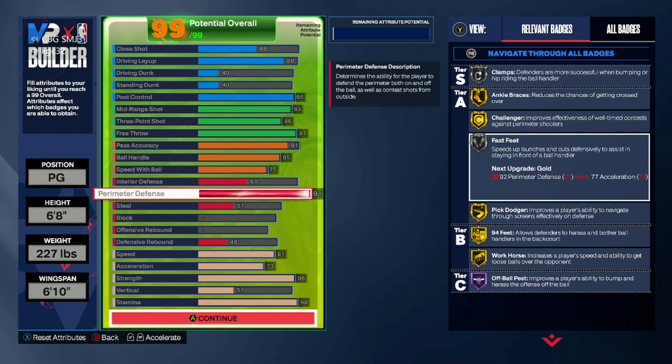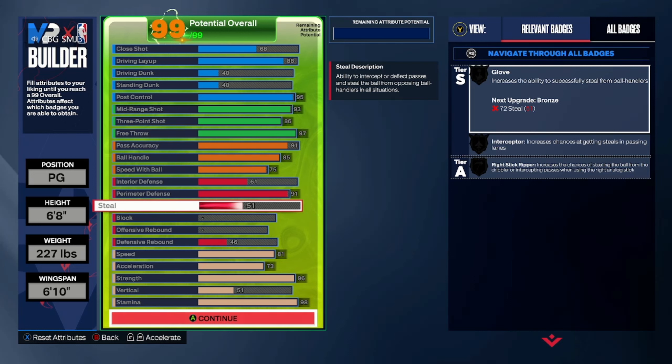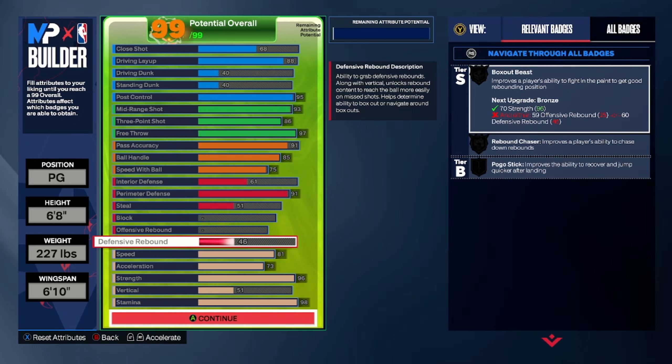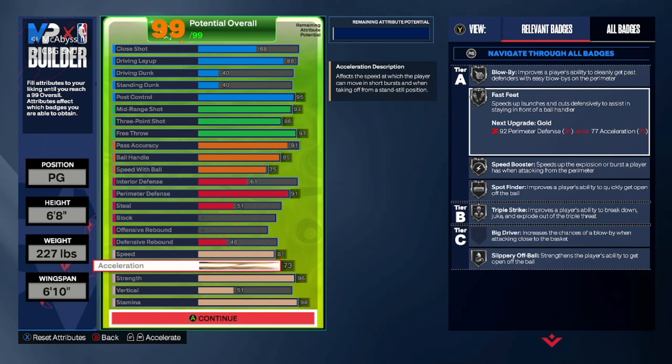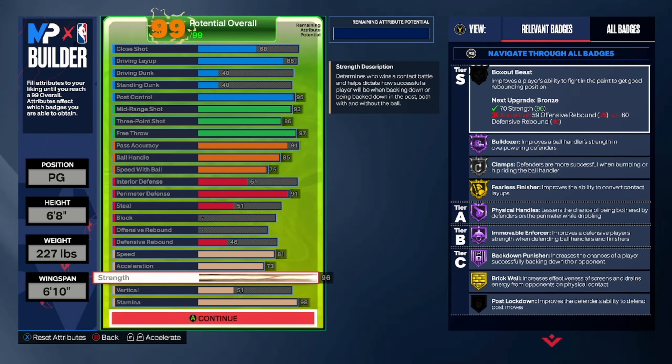I need a 92 perimeter for Fast Feet Gold, but I also need a 77 acceleration which I can't get, so I'm cool with Fast Feet on Silver. We only get a 51 steal — I'm not gonna lie, when you got a low steal and you still time it, you still get it. I still get passing lane steals sometimes. If you go for it at the wrong time it'll mess you up, but once your steal gets above the minimum it gives better animations. I got a 46 defensive rebound — this is the only build I didn't touch rebound on. I noticed I don't really grab many rebounds anyway. Speed is 81 and acceleration is 73, so we're getting all the Silver dribbling and playmaking badges.